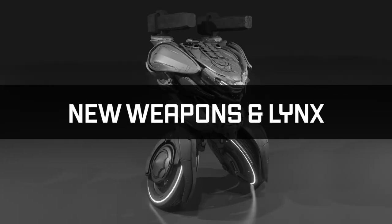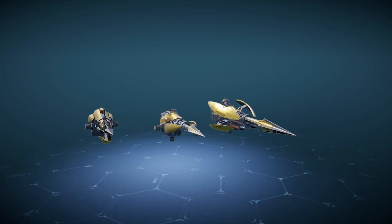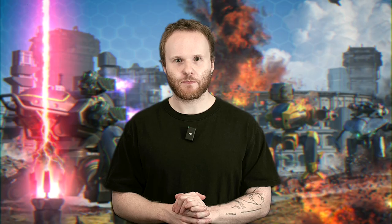New weapons and links. On the test server we are also exploring super close-range weapons like Needle, Spike and Stake, which all have a range of 100 meters. These weapons work well with robots that have strong gap closers, such as Scorpion, Revenant, Orochi or the new assassin robot, Lynx.